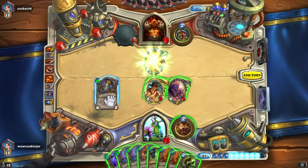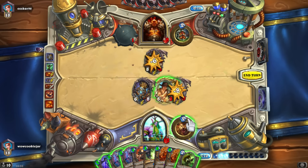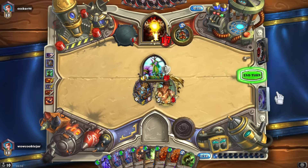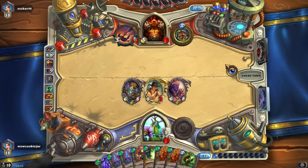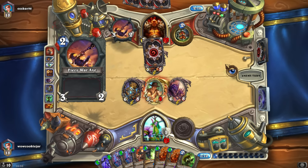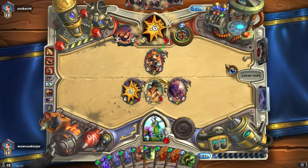We can use that, we can play Kel'Thuzad. I want to use hero power so I'm not dead. I'm technically dead if he has Cruel Taskmaster with Grommash — Grommash plus Cruel Taskmaster kills me, Inner Rage as well. Second axe — okay, he's just conceding because he knows things aren't going his way.